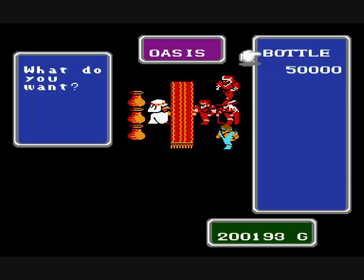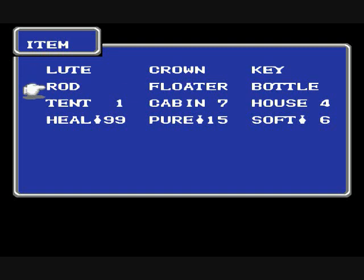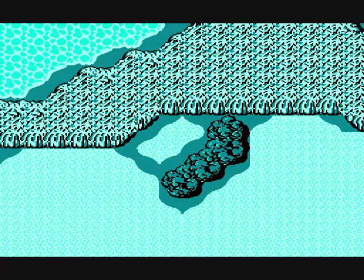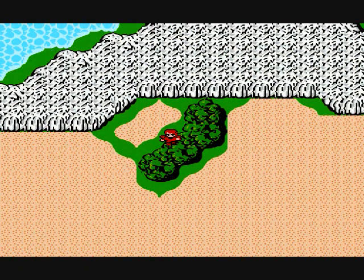Who is selling a bottle for $50,000? Absolutely I want to buy it — I can buy two of them. And what's in the thing here? A fairy appears and then is gone. I'm going to backtrack all the way to the town over there, so I'll meet you over there.